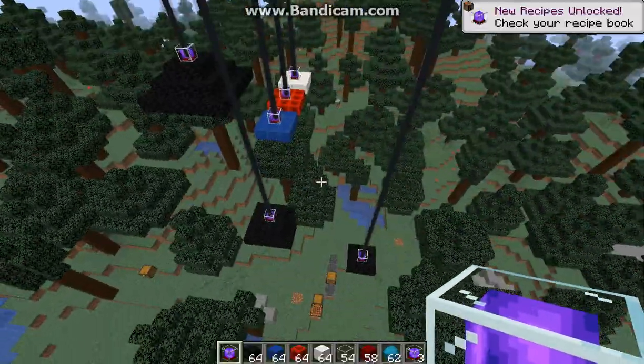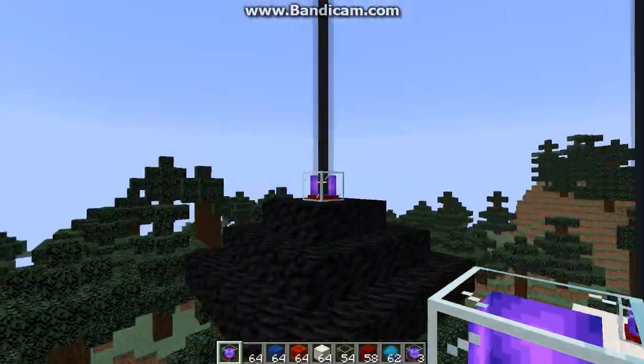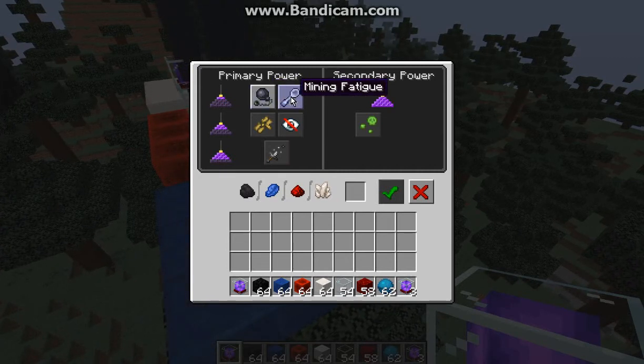As you can see I've got a few dotted around just to show the tier 1, tier 2, and tier 3 access to all the effects. You can see the following effects: slowness, mining fatigue, blindness, bad luck, weakness, and poison as a secondary if you want.